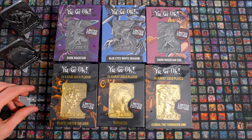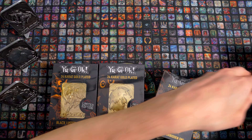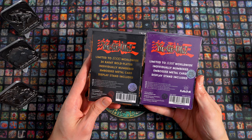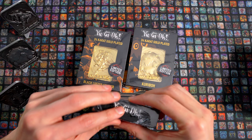Dann haben wir noch Exodia dazu und dann kann man die gleich auch mal so AB-vergleichstechnisch vergleichen. Würde ich sagen, steigen wir ein mit den goldenen. Die sind ein bisschen limitierter als die anderen, die sind quasi die Hälfte und halt mit Karat Gold überzogen. Ja, und dann mit der entsprechenden Sammelnummer und Co. Schauen wir mal rein.